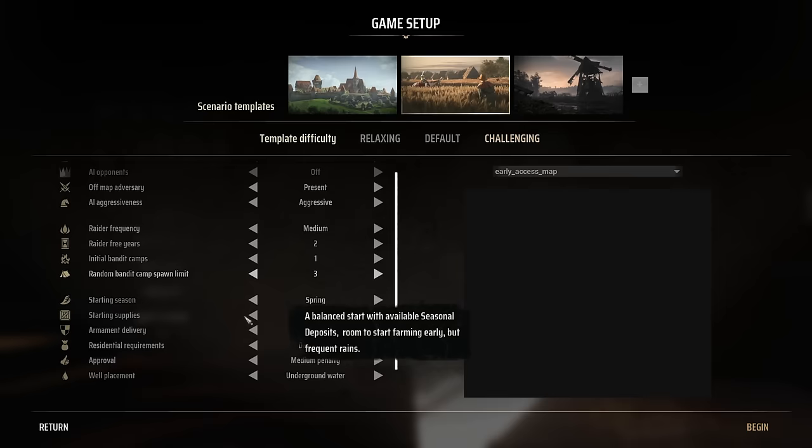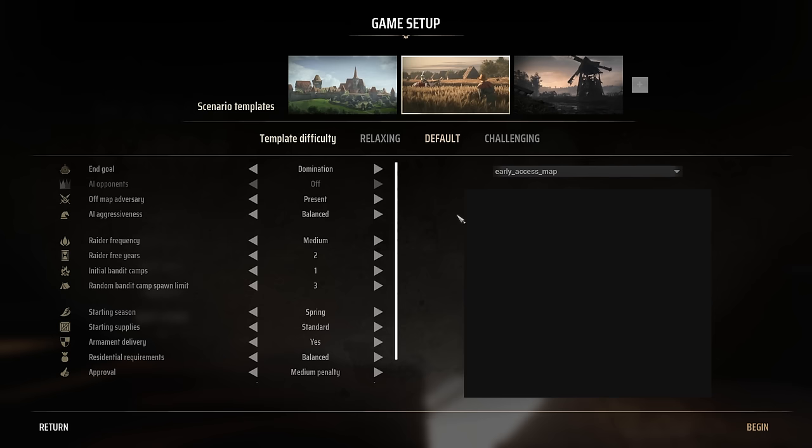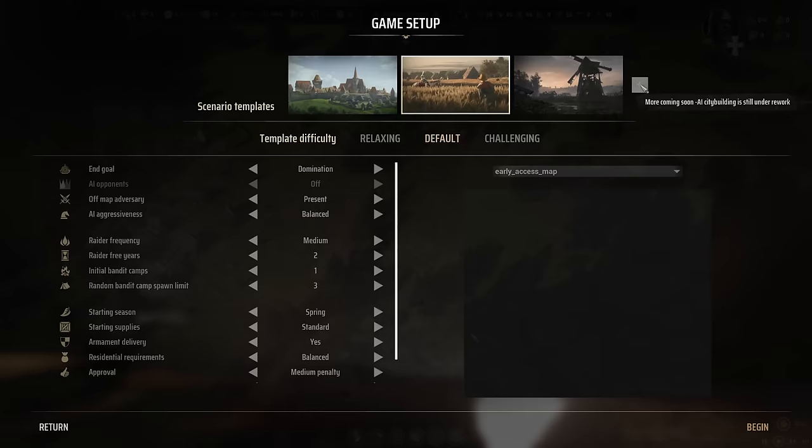Or go hard and go challenging — you get no armaments, standard supplies, and way more raids, which are really rough. Either way, the game immediately offers you a ton of ways to play. There's also AI city building still under work, which I didn't even realize until making this video — that's going to be wild. This setup is where you do all your basic initial stuff, just like you would in RimWorld or Frostpunk where you set the seed of your game world, without actually setting a seed.